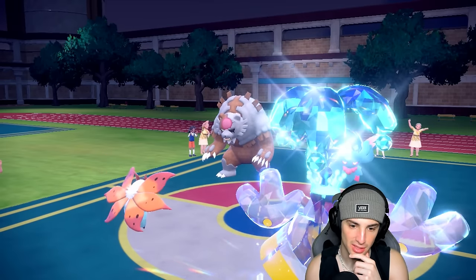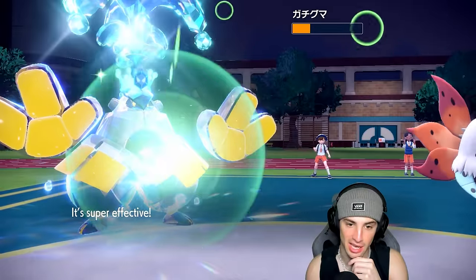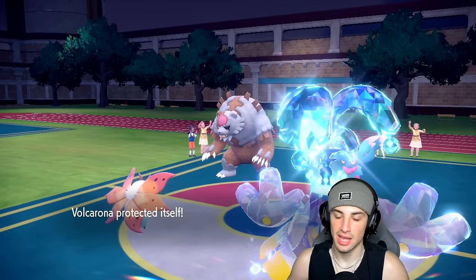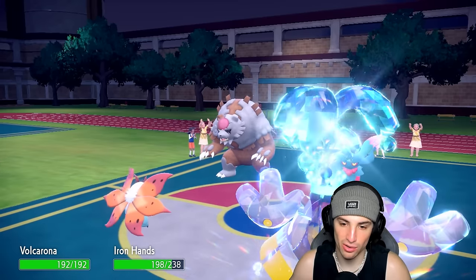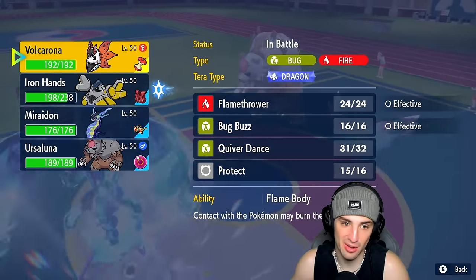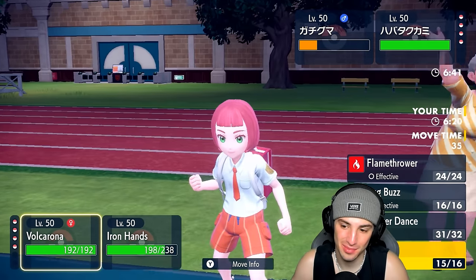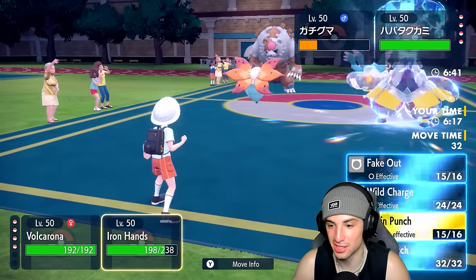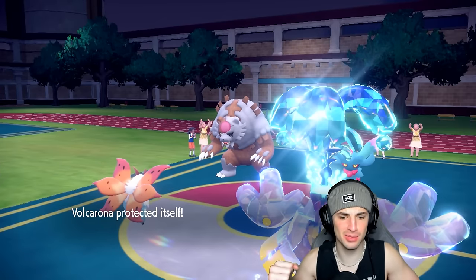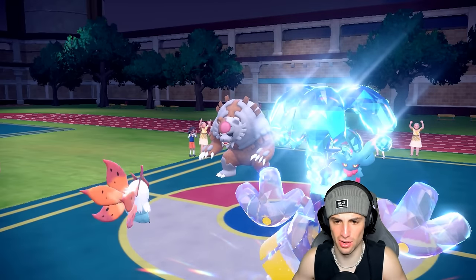A lot of damage from Drain Punch. Now their Ursaluna comes in with Dazzle Gleam — that's fine. It tries to take out my Volcarona with Iron Hands. Blood Moon is scary. I think I have to just sacrifice Volcarona — might as well go for another Protect. That's a big-time Protect from Volcarona — because now I get rid of Ursaluna and waste out even more trick room turns, plus get back some HP. Oh my god I love you Volcarona.